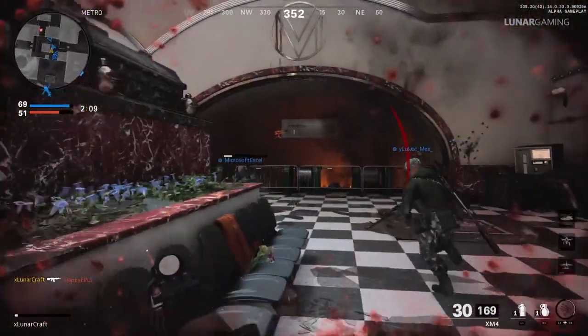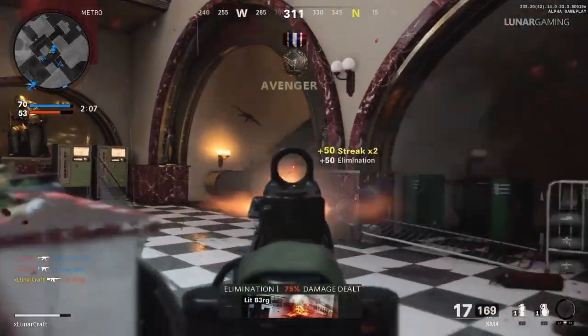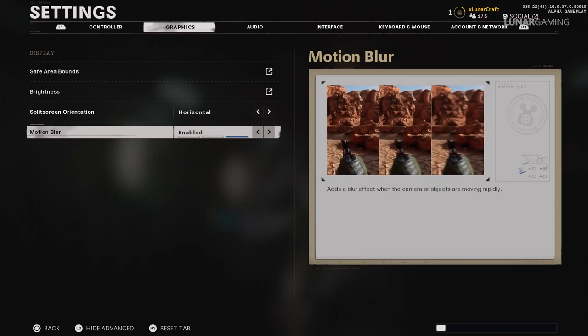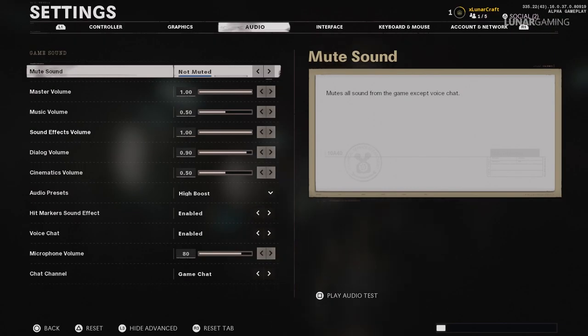The next setting is motion blur, and it's the only video setting we're going to change during the alpha. The motion blur setting adds some nice cinematics but during gameplay it has zero benefit for you. When looking around you want to be able to see enemies straight away — and as you can see from the image, when motion blur is on versus off, there is a clear difference in being able to spot enemies.